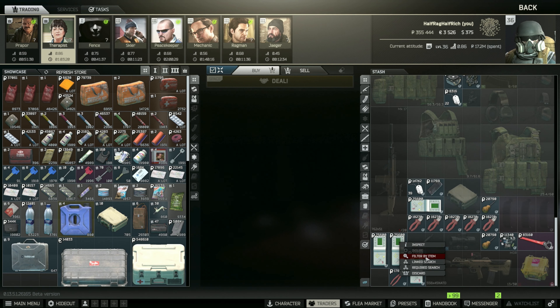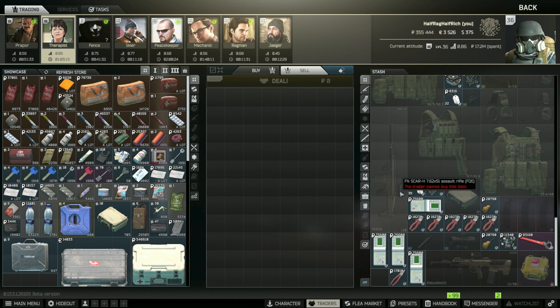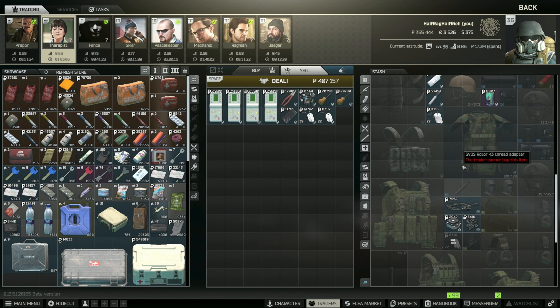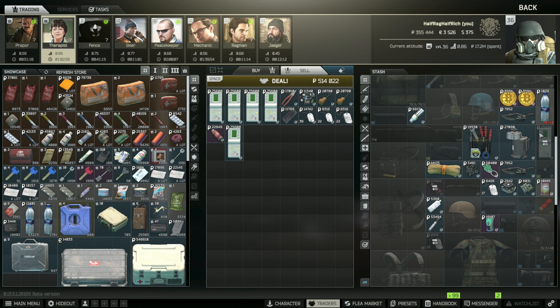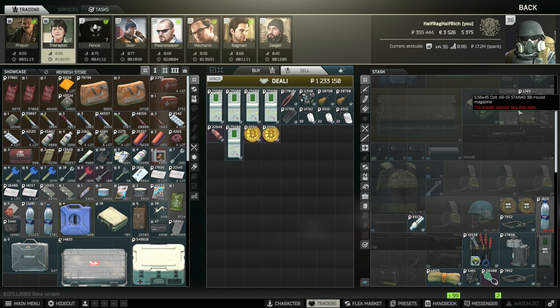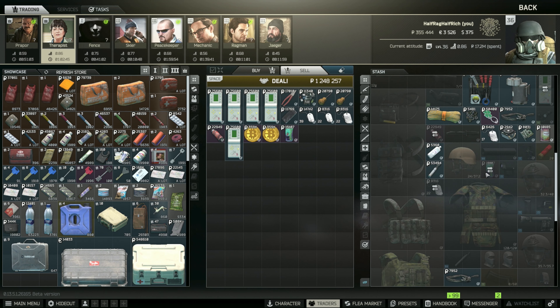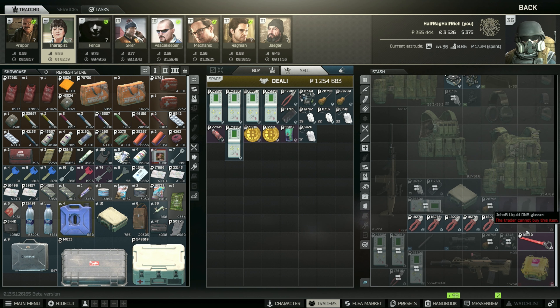Let's start by selling probably all the things over to Therapist that she'll take, just triple checking to make sure I'm not making any mistakes. Let's sell everything I know won't sell higher on the flea market, sell the dog tags we don't need anymore. The Gingy may go for more than 50k so I'll wait on that. The bitcoins - I thought maybe keep those for a weapon case but we're gonna get one from Prep War anyway, so not too worried about selling those right now.